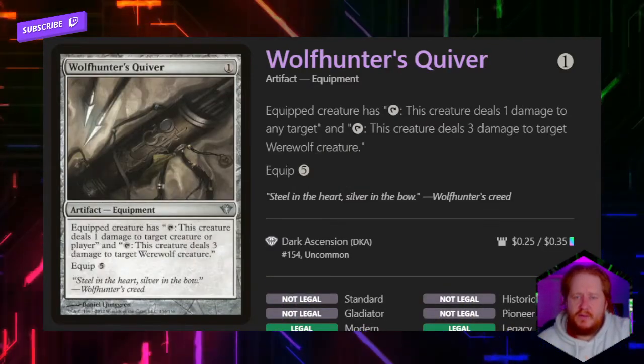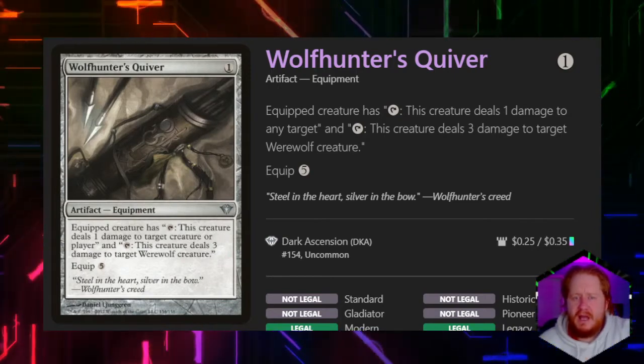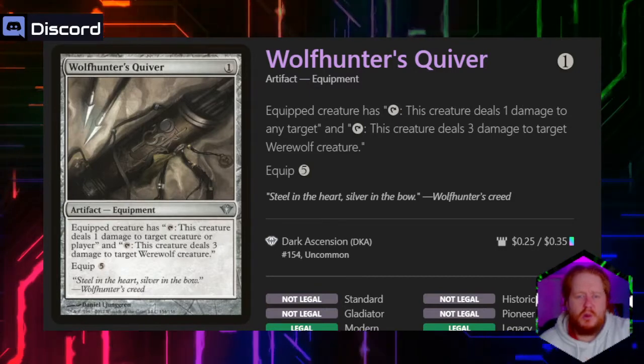Wolf-Hunter's Quiver for 1 mana — the equipped creature can tap to deal 1 damage to any target, or tap to deal 3 damage to target Werewolf creature.